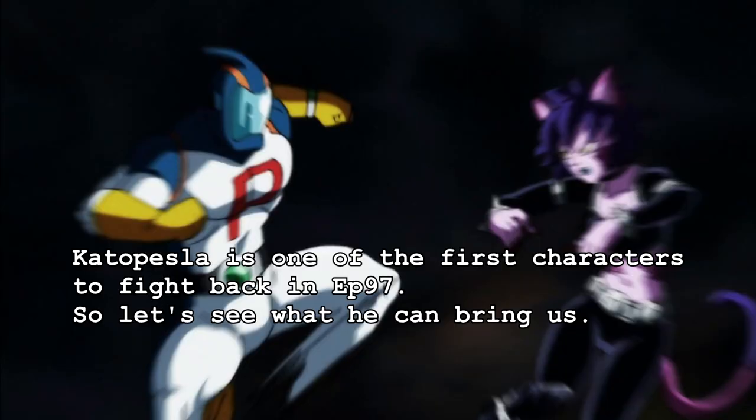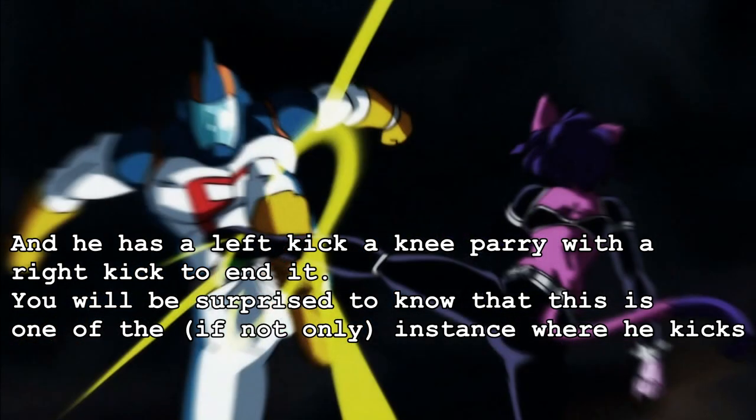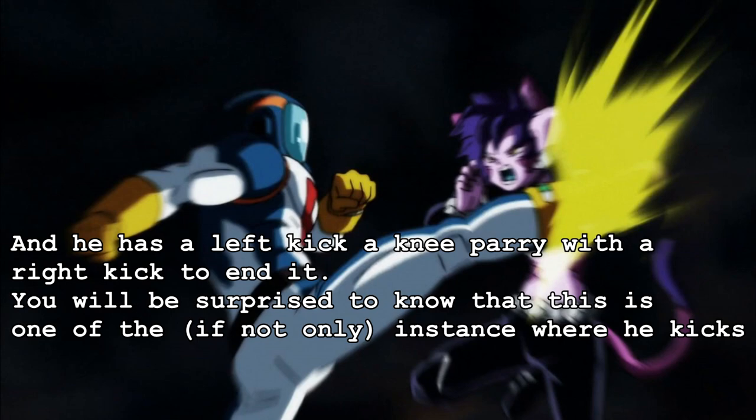Kato Pesla is one of the first characters to fight back in episode 97, so let's see what he can bring us. He has a left kick, a knee block, and a right kick. You'll be surprised to know that these are one of the first and only occurrences where he kicks.